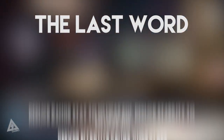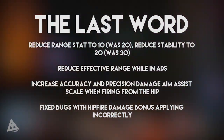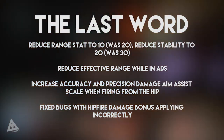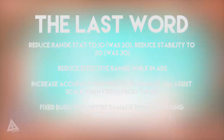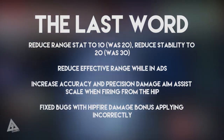As for The Last Word — they're going to reduce the range stat to 10, where it was previously 20. They're going to reduce stability to 20, where it was previously 30. They will reduce the effective range while aiming down sights. They will increase the accuracy and precision damage aim assist scale when firing from the hip, and they've also fixed bugs with hip fire bonus damage applying incorrectly.